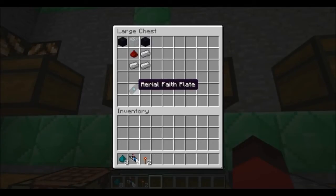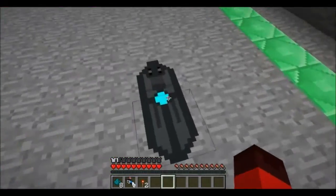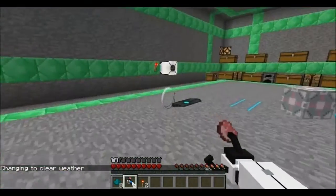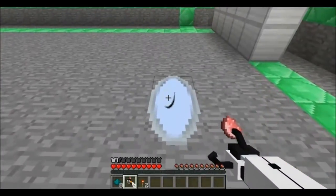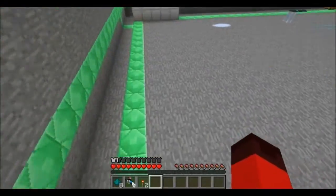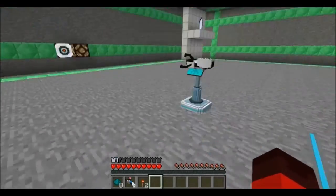We have the aerial faith plate, created with three iron ingots, redstone, glass, and obsidian. Place it on the ground and the moment you step on it — good thing I was wearing those boots! Let's put a portal there and another one up there for momentum testing. Look at that — momentum carries beautifully. There's quite a few really interesting pieces to this mod.